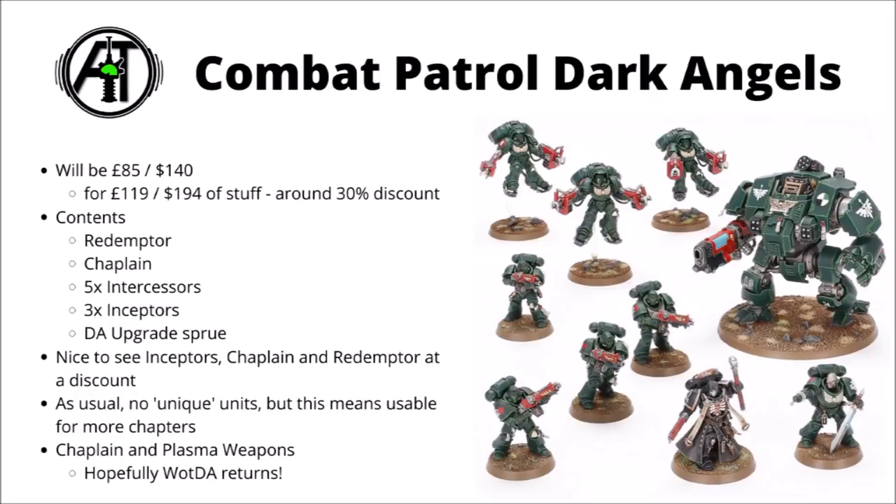To be honest this is both a good thing and a bad thing. It means that this box could be a great pickup for a number of different chapters, and it's really nice to see the Inceptors, Redemptor, and Chaplain kit all discounted, as those aren't discounted anywhere else at the moment. They're all pretty solid core units that you'd want in a Space Marine army.